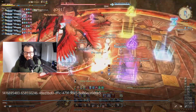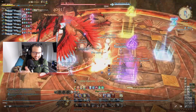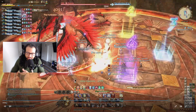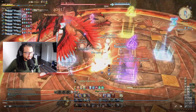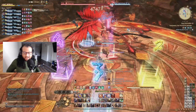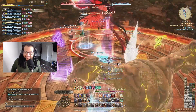As a monk, your burst window happens right here: Phantom Rush into double Perfect Balance into Brotherhood. It's super stressful during that mechanic, but understanding that is your buff time window gives you an idea of when you need to be ready. Unfortunately we're back to tank tethers again.